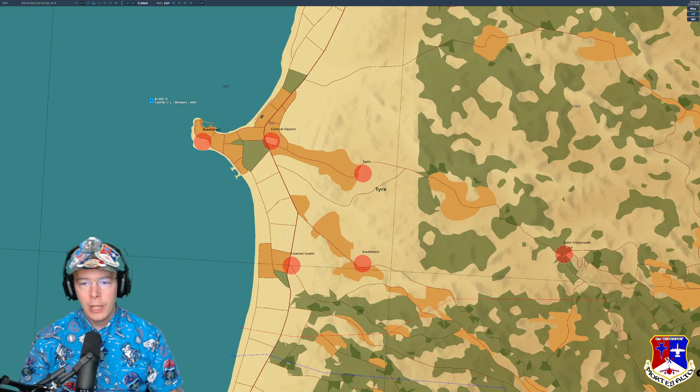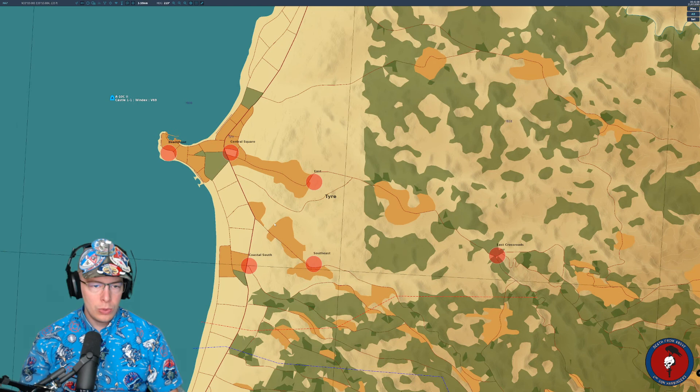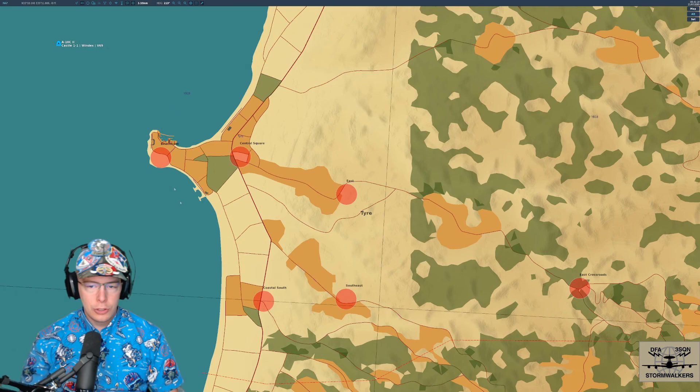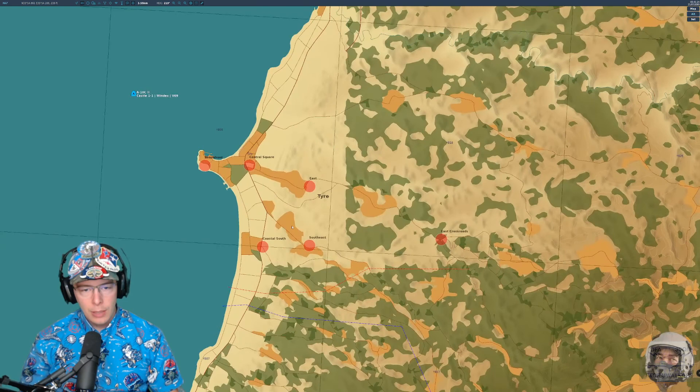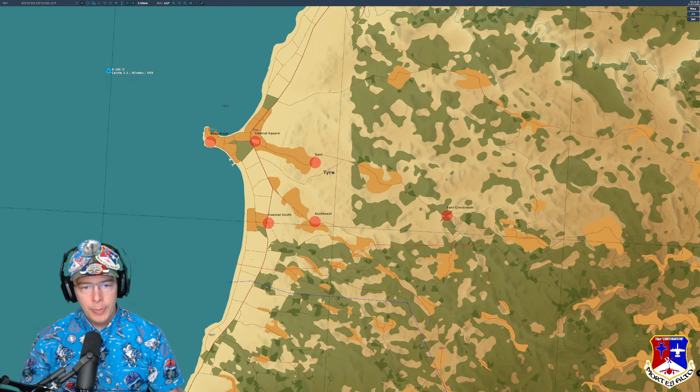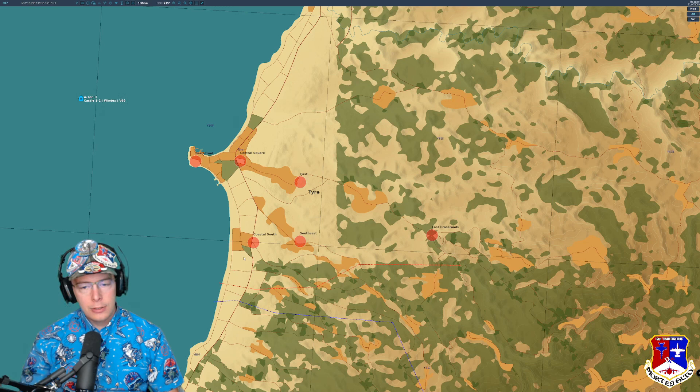The enemy is going to be spread out throughout the entire objective area in their own defensive positions, defending the overall area. There could be SAMs in the backfield overlooking the objective. As you approach an objective, you're going to have to be strategic and methodical, working with your buddies to clear out areas — slicing the pie, so to speak — getting troops in and capturing these zones.